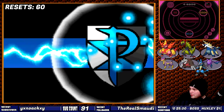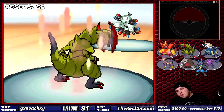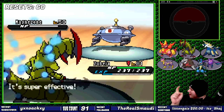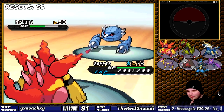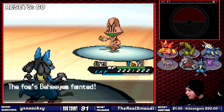Afterwards, Colress disappointed me by only bringing 5 Pokemon to the battle. To this point, there had not been one trainer with a full team. I don't understand why — when I played Black 2 over a decade ago, I had a full team within 20 minutes of getting my starter. With Colress, I overpowered with Superpower and set everything else on fire.